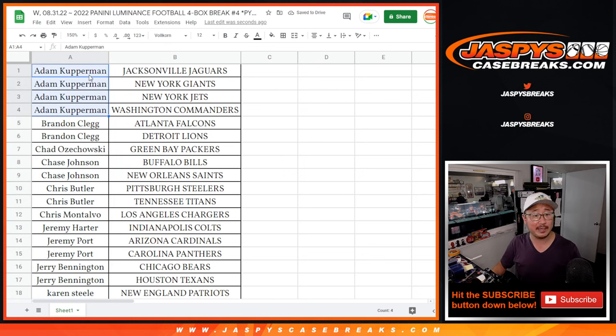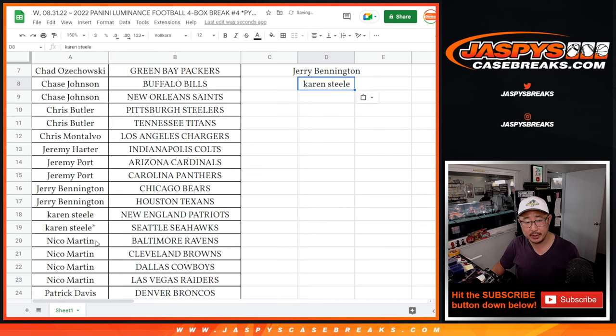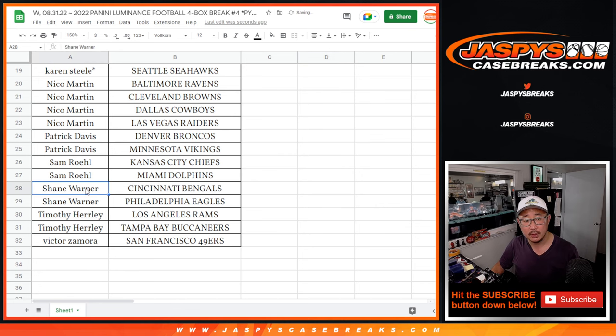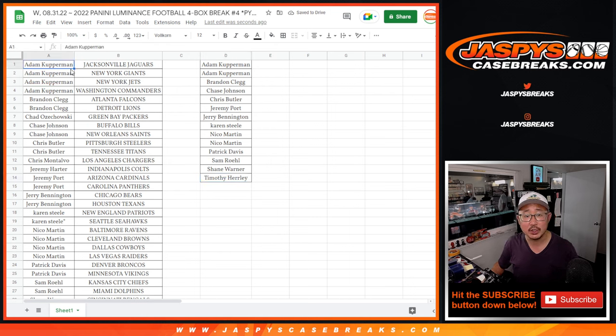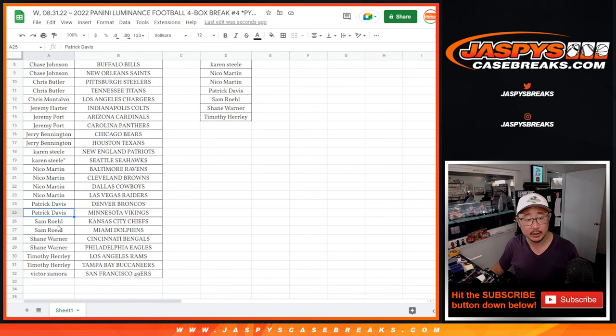So basically buy an even number of teams like Adam did — four teams — and then half of those become entries. Brandon bought two teams, that's an entry. Chase bought two teams, that's an entry. So did Chris. Chris B. Jeremy P., two teams, one entry. Jerry B., two teams, one entry. Karen, two teams, one entry. Nico got four teams — that's two entries. Patrick with two, that's an entry. Sam with two, that's an entry. Shane with two, that's an entry. And Tim with two, that's an entry. So two out of these 14 spots are going to get some break credit back.